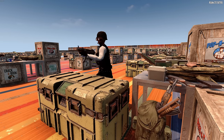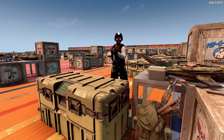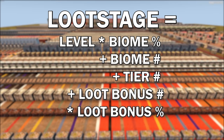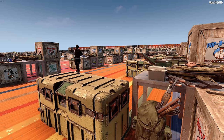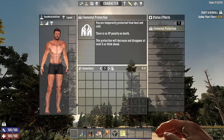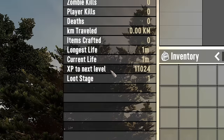Now we have loot stage — a dynamic calculation equal to your level, but with many modifiers that can affect it. The formula is: level multiplied by biome percentage, plus biome number, plus tier number, plus loot bonus number, all multiplied by loot bonus percentage. Your level is easy to find in the character menu or the player's menu. Everyone starts at level 1, and in the core character stats you can also find your current loot stage.